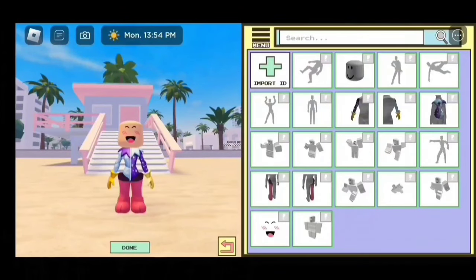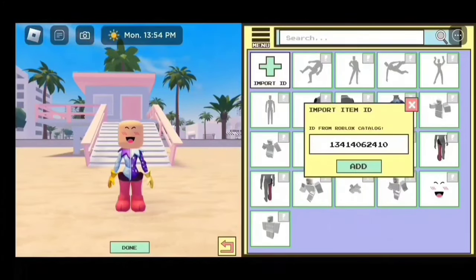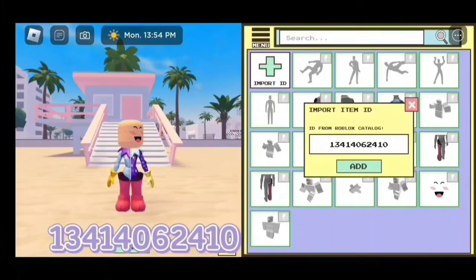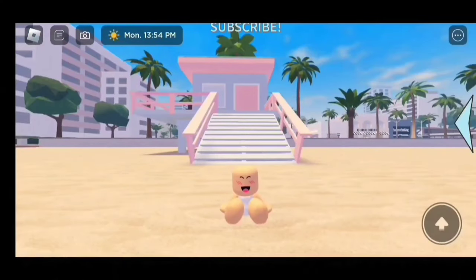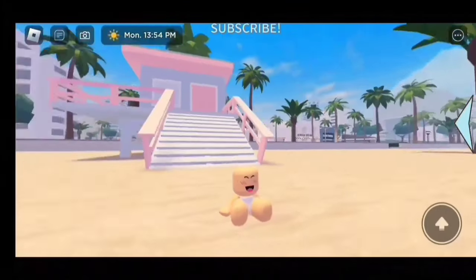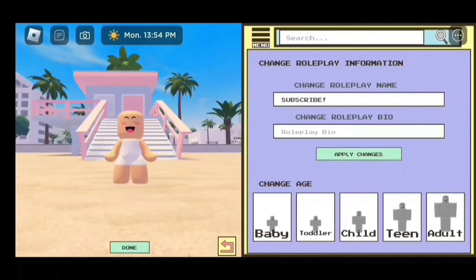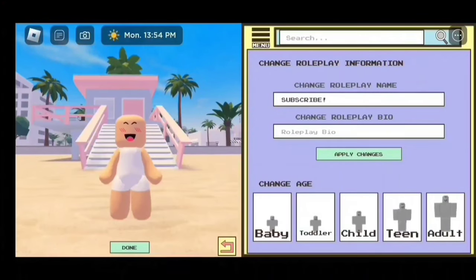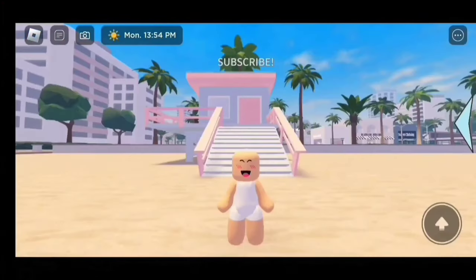If you want, you could leave Cheek's head or whatever head you have on, but I'm going to remove the head. Now we have to add the outfit that goes with this body — the code is 13414062410. If you want to become even smaller, you could just change into a baby. To do that, just click on Agent Info. Here's how the toddler looks and here's how the child looks. Toddler is the best size, and child is size 2.